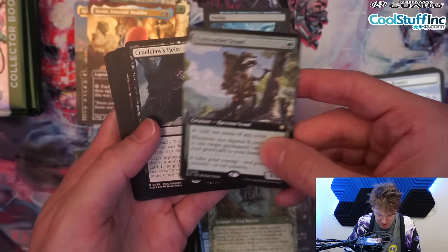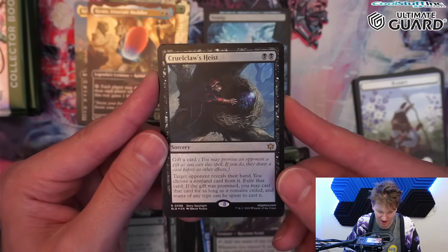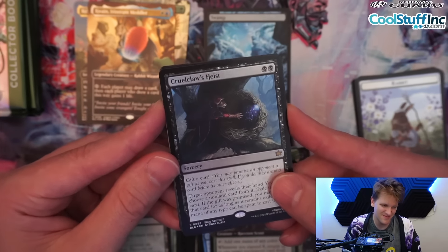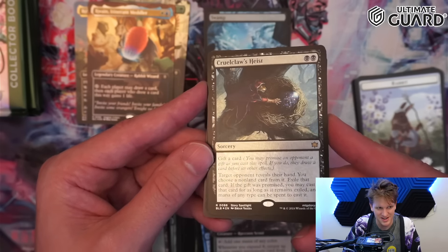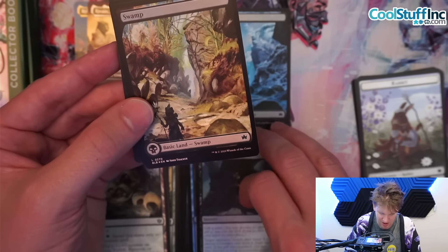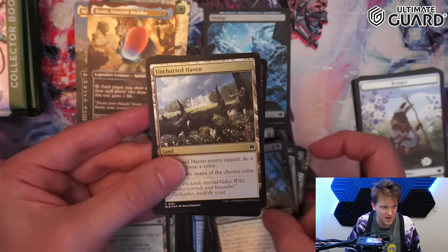Trail Tracker Scout, Cruel Claws Heist — this card is sus and might be very standard-played. Black-black sorcery: gift a card, target opponent reveals their hand, choose a non-land, exile it. If the gift was promised you may cast that card with mana of any type. You almost always want to give them a card, especially against control, combo, or midrange — stealing one of their bangers gives them one less amazing card and gives you one extra. Two-mana discard spell that's actually pretty great, will probably be really popular.